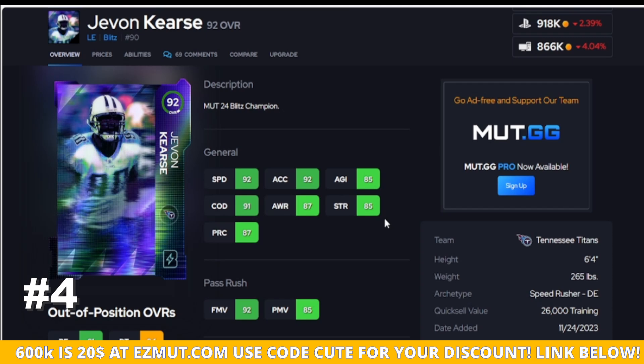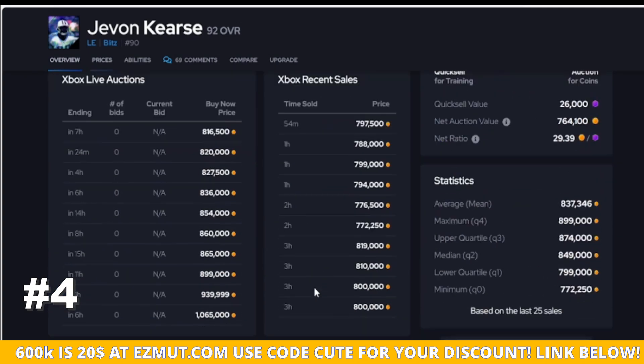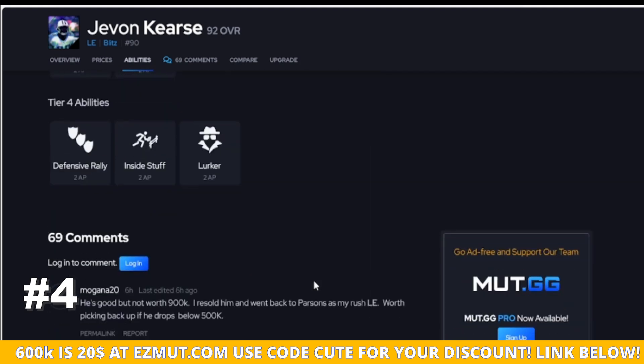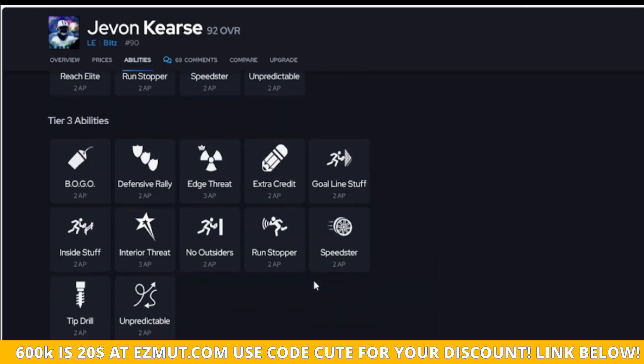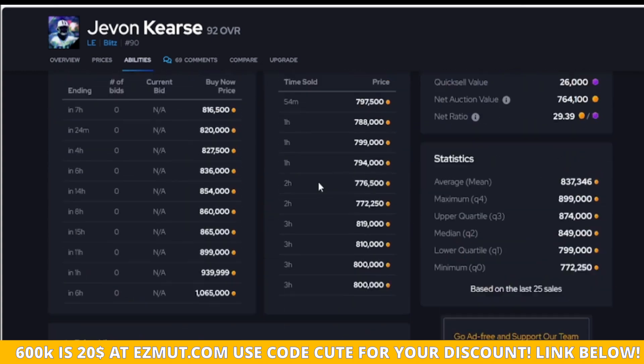The next guy can fly too. I wish his strength was a 90 and I wish his power move was a 90 — it is not, and that holds the card back. Moving to right end, this guy is going to be okay. Do I think he's overpriced? Yes. Do I think you need to go get him? No. Do I think you need to put abilities on him? Absolutely not.